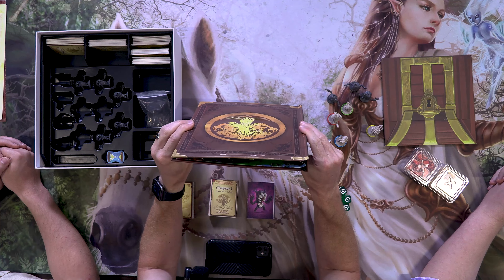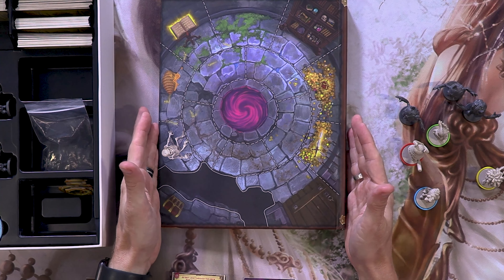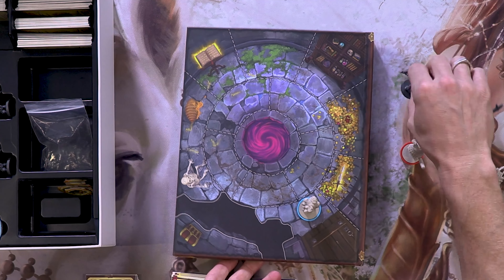Everything is really straightforward. I never felt like I needed to re-read the rules — it was all very direct. So first you're playing as some kids going on an adventure. This is actually like the cover of the Wonderbook, but as you flip through the deck, you then flip the board — or the book — over, and now you have the map. Your characters are on a gridded layout.